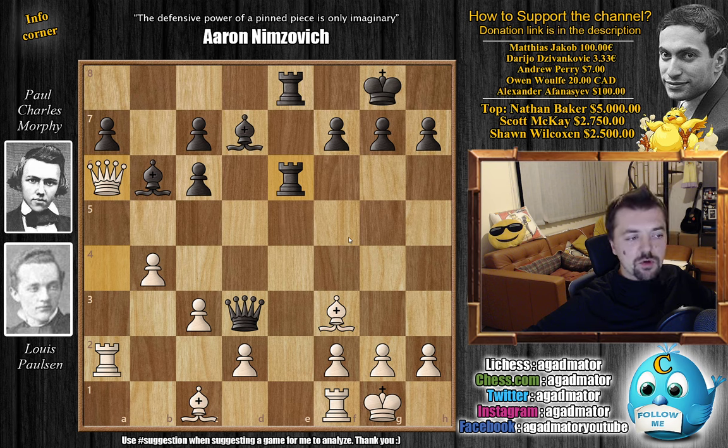It's hard to blame Paulsen for the queen to a6 move, because if you just check it out, it doesn't seem like there's something wrong with it. Even your engine, if you put this position in, will not do anything wild — unless you let the engine run for a while. The engine has to crunch some numbers, and only at depth 31 does it reveal a secret here. Feel free to pause the video and try to find how Morphy punished Paulsen's queen to a6.